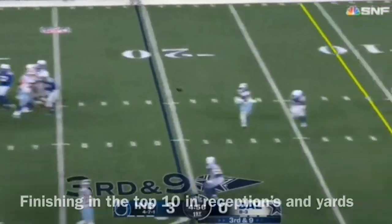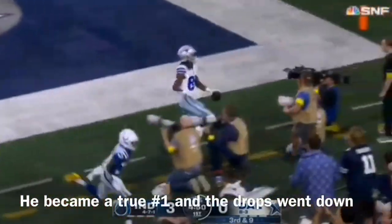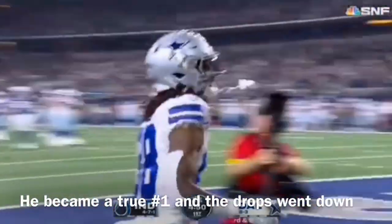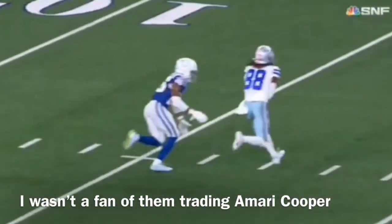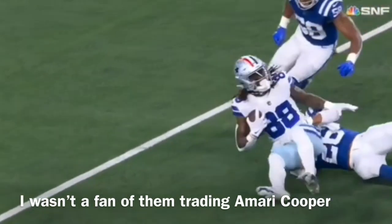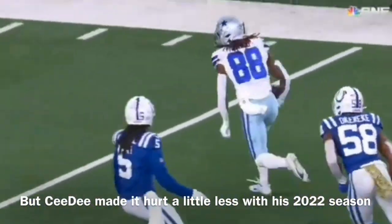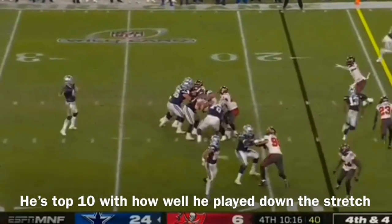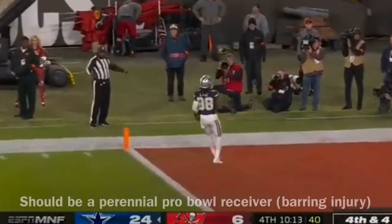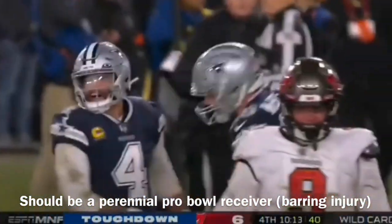Holtz brings five, Prescott throws and he's complete to C.D. Lamb — was he down? They say no for now, and he's into the end zone for a touchdown, C.D. Lamb! Let's take a look — cloud underneath, did anything ever touch? I didn't see it, I think it's good. Good protection and the pass — wide open, touchdown Lamb. A total breakdown in coverage, and Dak Prescott has had a fantastic night.